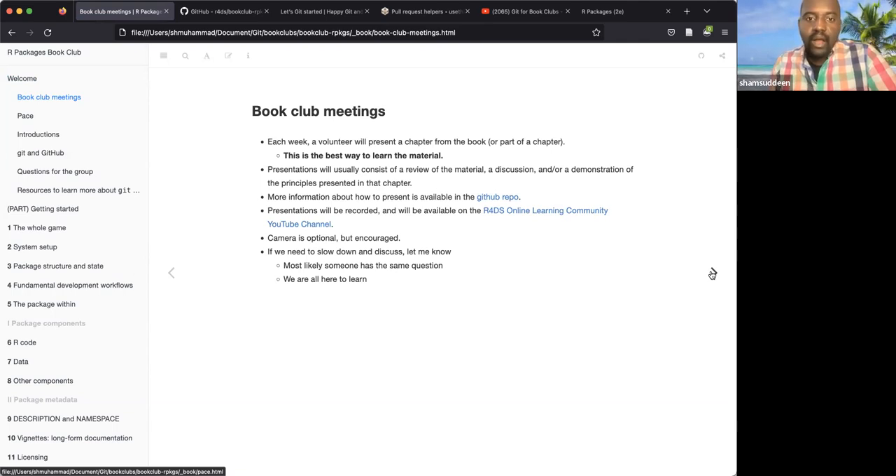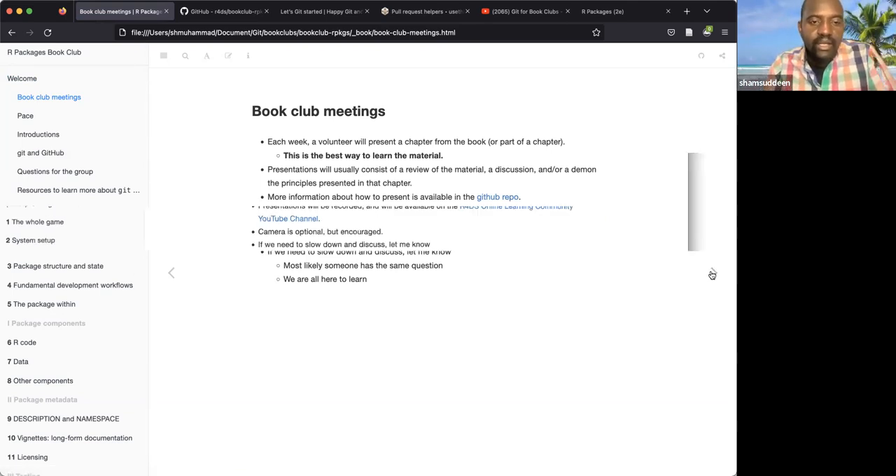If you are happy with a chapter, you can sign up. In the Slack channel you will see pinned messages with a sign-up sheet. Let me share the sign-up sheet — if you go to the book club channel you will see 'volunteer to present'.